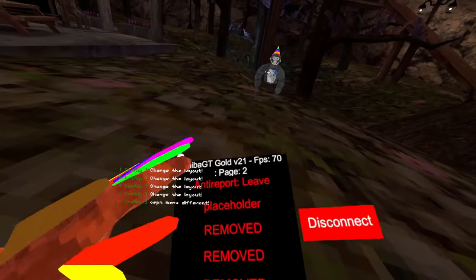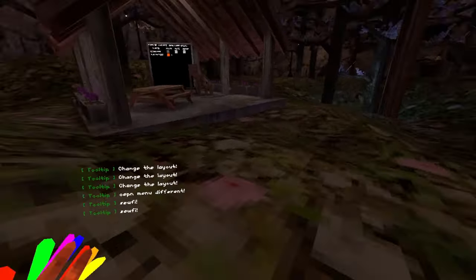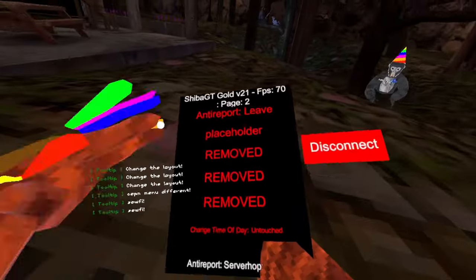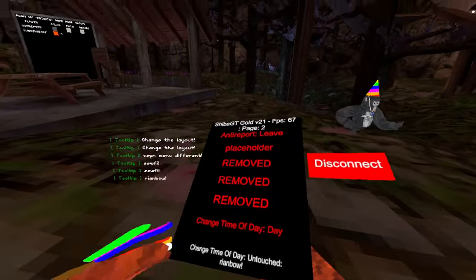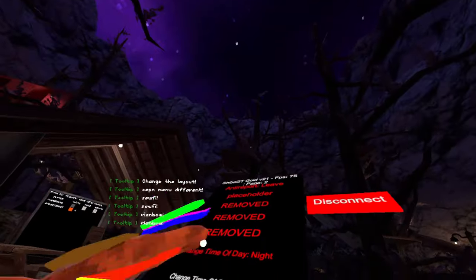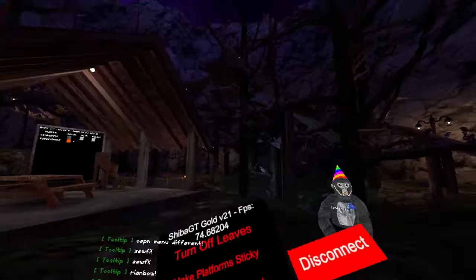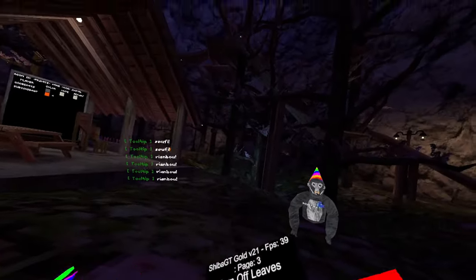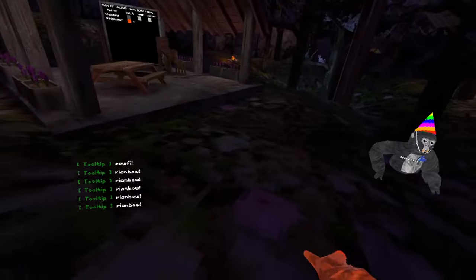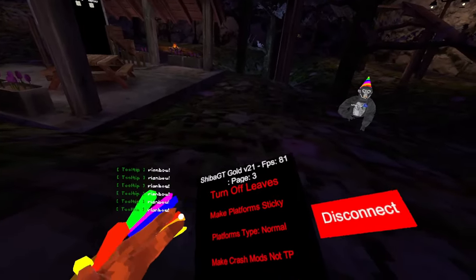We have the anti-report setting, leave, and server hop — pretty self-explanatory. Then we have placeholder and a bunch of roomy stuff. Then you can change the time of day: day, dawn, night, or untouched. I'm going to set it as night because it's easier. We have turn off leaves — this does not work in the racing update, but it works in most updates. Then we have make platform sticky, which basically makes your platform sticky.